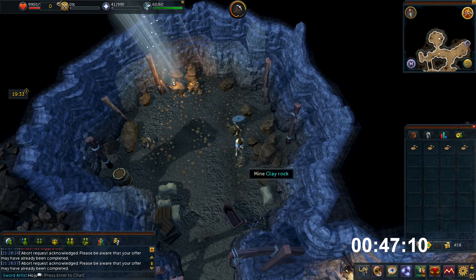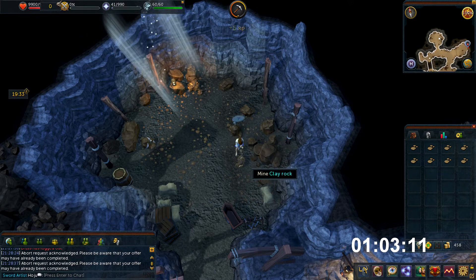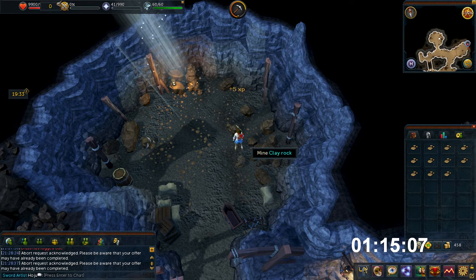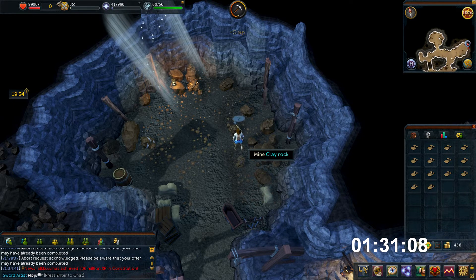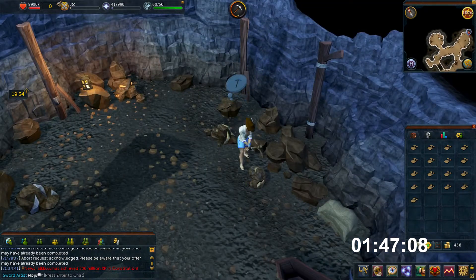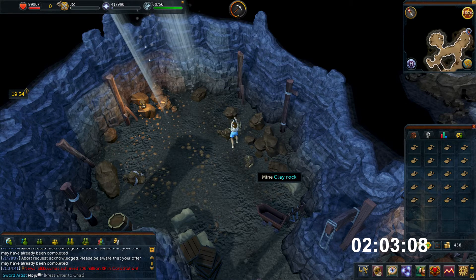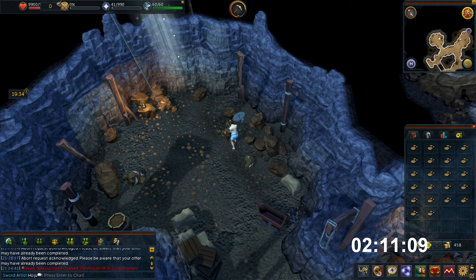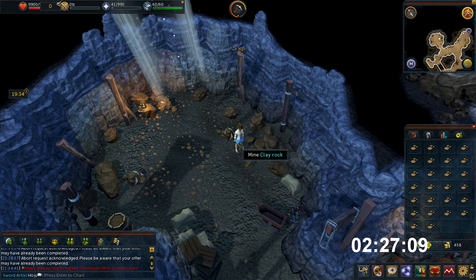To start this you will want to teleport to the Burthorpe lodestone and run south until you come to the forges. You will then want to enter the cave to the west and run a little further west in the cave until you can go north into a little area. In this area there are 2 clay rocks. You will need to click each clay rock once to mine it and mine 28 rocks. Once you have a full inventory, teleport back to the lodestone or leave the cave and head north to the bank to deposit everything and head back to the cave.